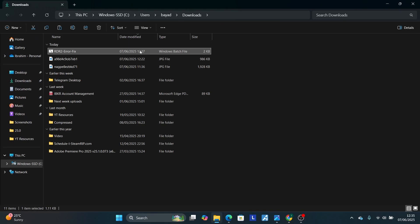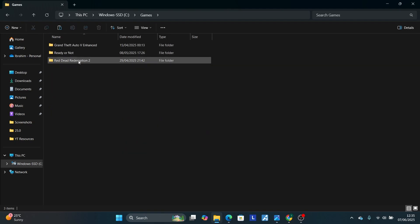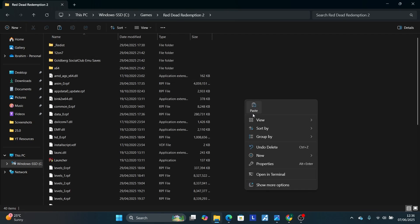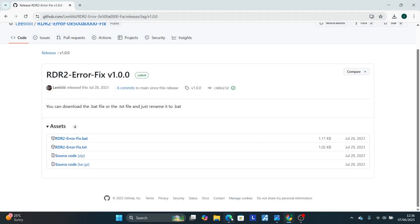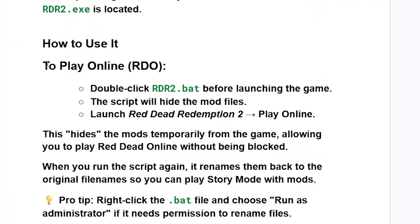Click on the downloaded folder — you'll see the .bat file which is a Windows batch file. Copy it, then navigate to where Red Dead Redemption 2 is installed. For me it's found in the Games folder — open the Red Dead Redemption 2 folder and paste the .bat file there. After pasting it, follow the usage instructions carefully.